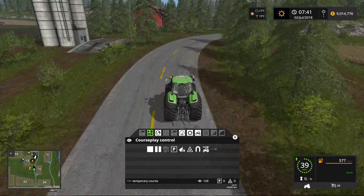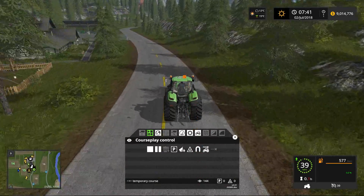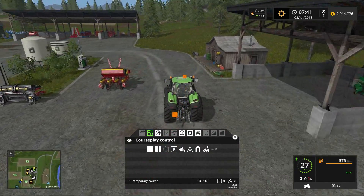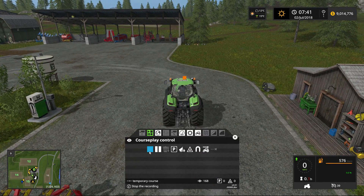As we approach the main farm, you've got a couple of different options for a course like this. If all we want is a course from the store to the main farm, whenever we pull into the main farm yard area we can just click the Stop Recording button and end the course right here. Any tractor or piece of equipment that you start the course from the store will come to this point and stop. Or we can make this a continuous loop — maybe there's equipment you want to sell from the main farm, and we get a higher premium by selling that equipment at the main store.